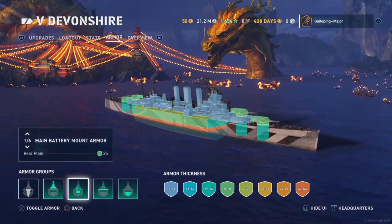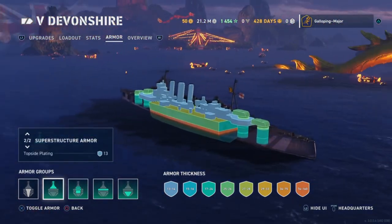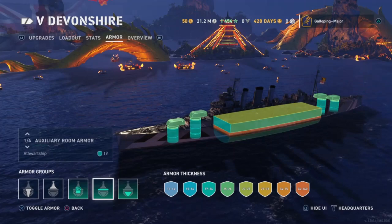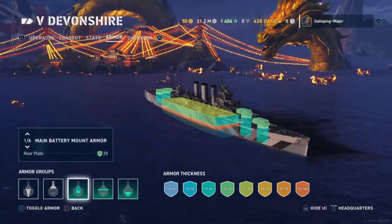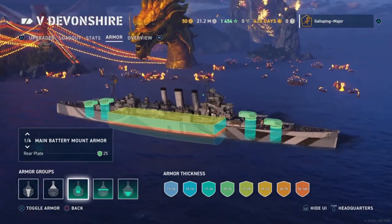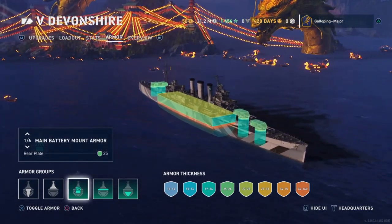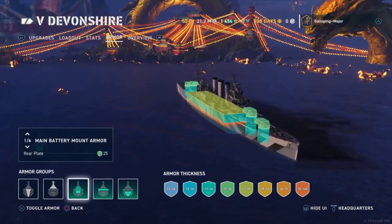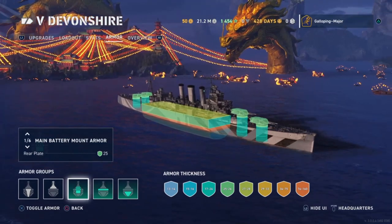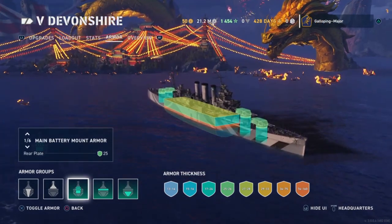Note that your turret barbettes are actually quite thin as well. Your superstructure is made up of the usual thin 13mm plating, so HE is going to really hurt there. Going back to those turrets, the barbettes are quite thin and so are the actual turret facings and side armour. It is only capable of ricocheting up to 14-inch guns, so 15-inch guns will easily be able to destroy your turrets. At only 25mm thick, these turrets are actually quite fragile and probably quite easy to knock out even with 8-inch HE.